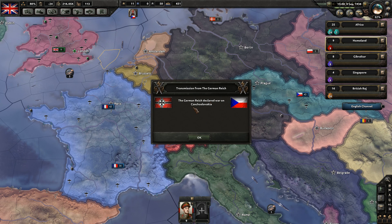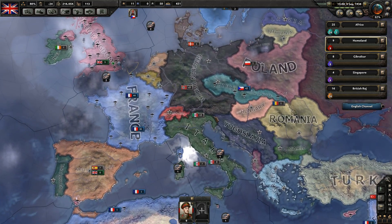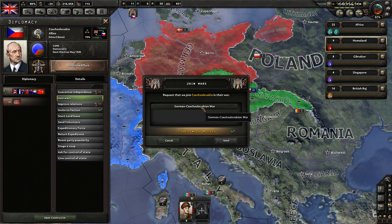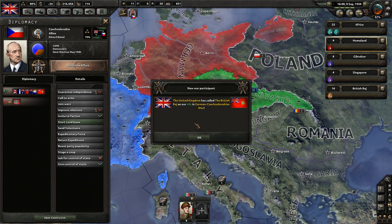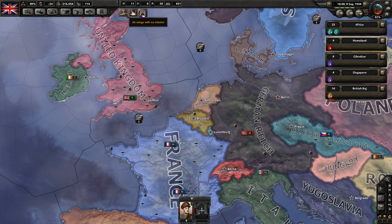Let's wait and see what happens with Germany. The German Reich has declared war on Czechoslovakia — World War II has now begun! Damn! We join wars. Okay, we are officially at war.